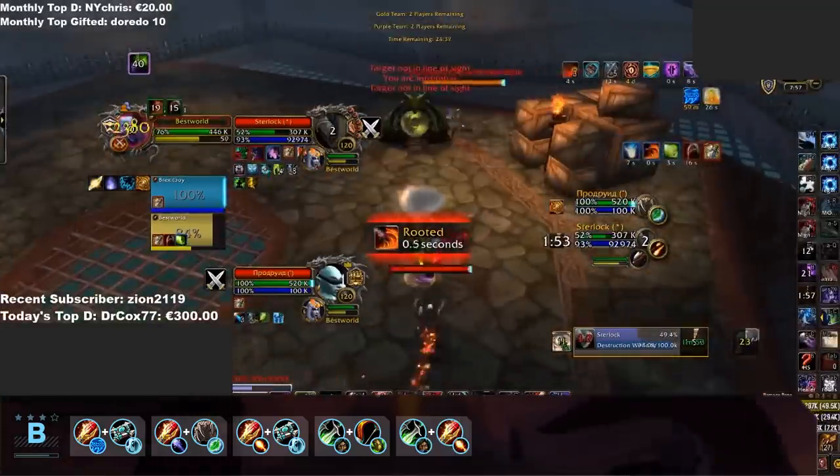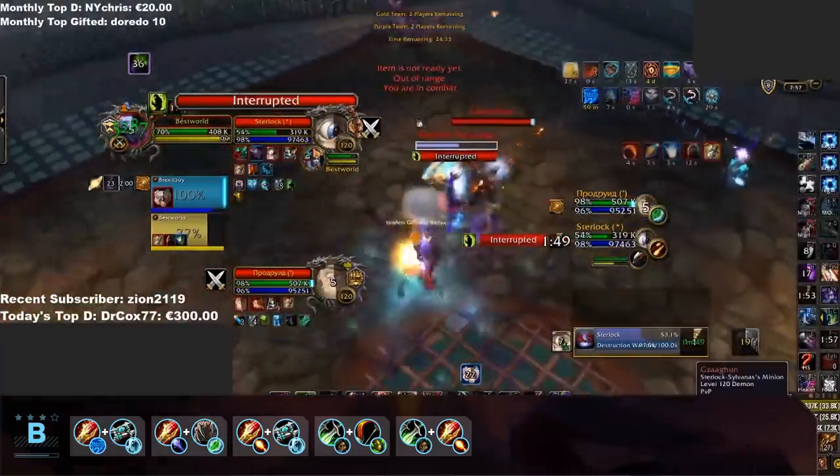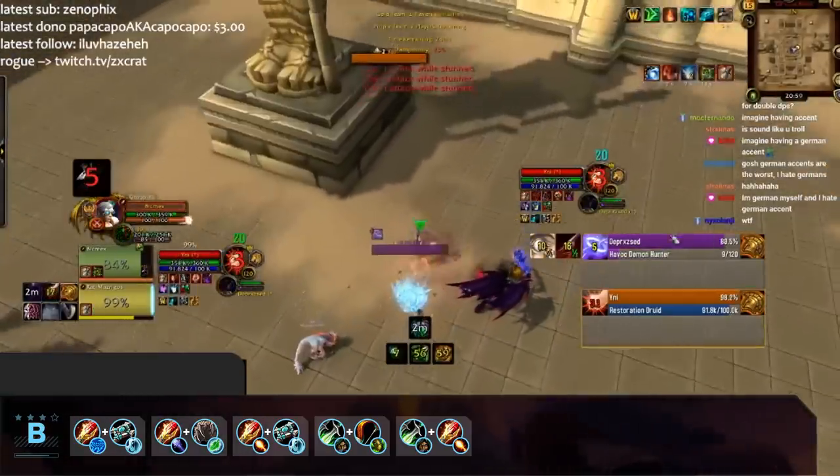Also making it into our B tier, we've got some double DPS compositions. Both Mage Sub Rogue and Sub Rogue Survival Hunter are the best variations, able to take games off almost any other composition, with strong crowd control and high burst damage.